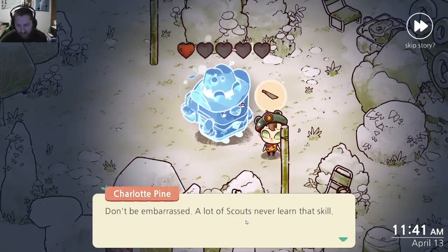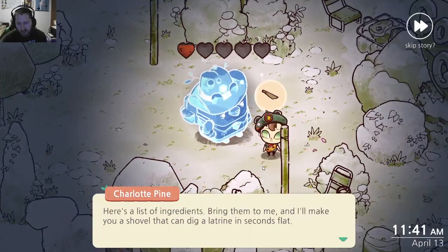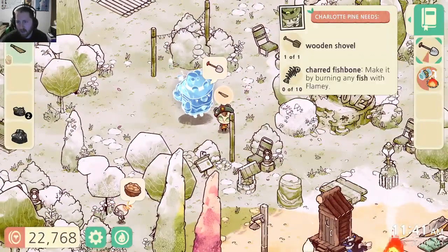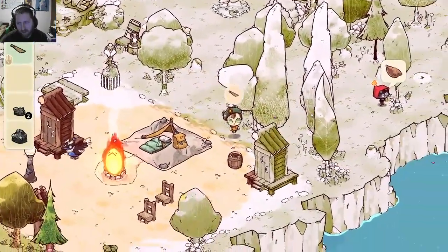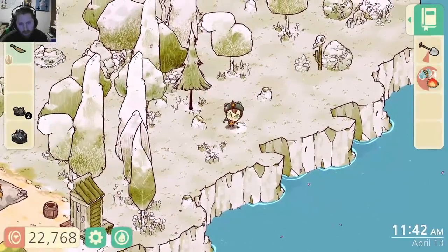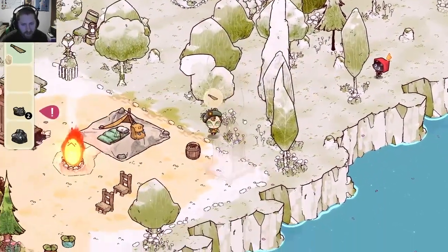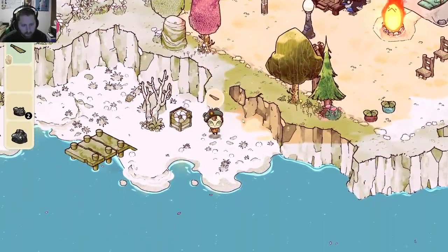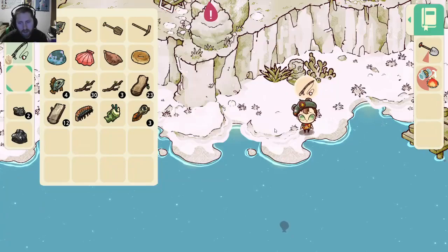'Don't be embarrassed — a lot of scouts never learn that skill. Luckily, I'm an old hand at it. Here's a list of ingredients. Bring them to me and I'll make you a shovel that can dig a latrine in seconds. No rush, of course, I've got a whole pot of tea to drink.' Okay — charred fish bones and a wooden shovel. I'm gonna need to catch quite a bit of fish. I guess I could just dig up these holes too. Maybe the shovel gives you a better chance of finding rare or unique items? Or maybe it's just a durability thing?